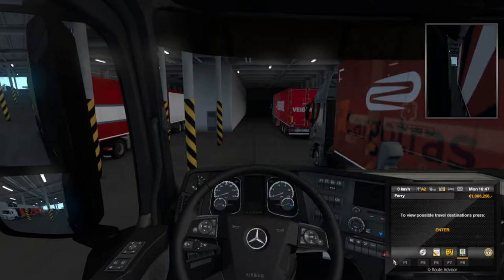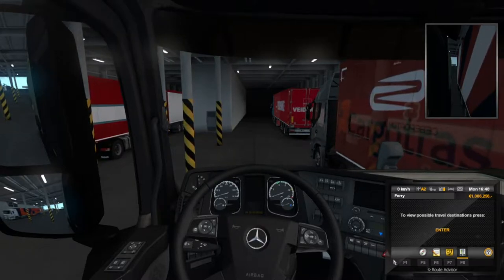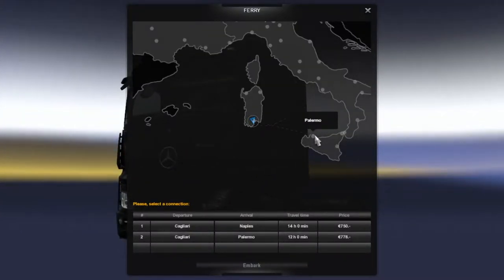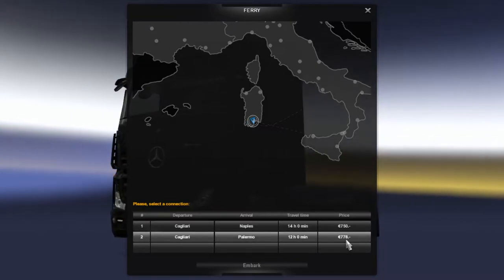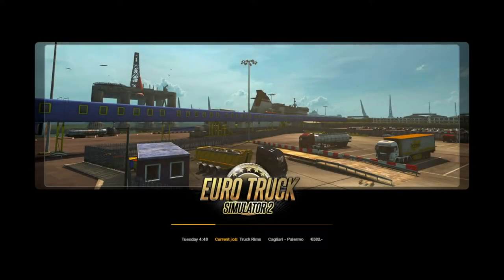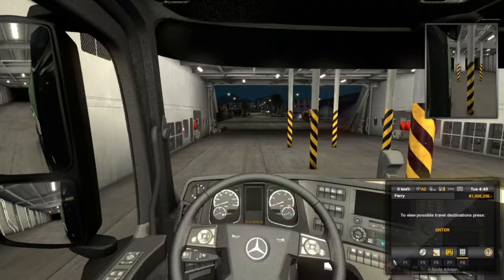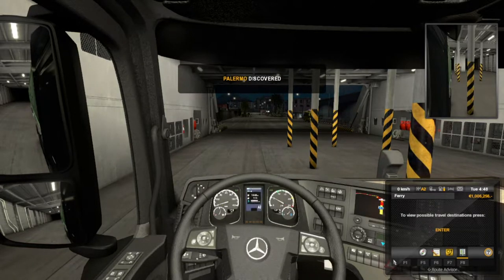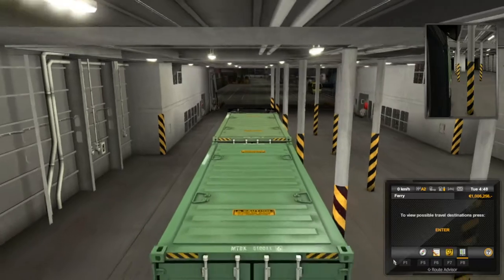We turn her off and enter. So we're going across to Calmero - it costs us €778. I wonder, is that a part of the job, or do I actually lose money? Because my job's only worth €582.